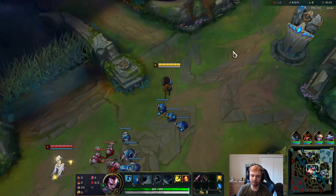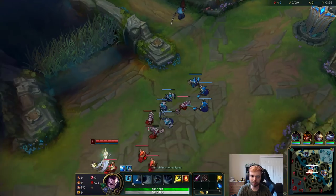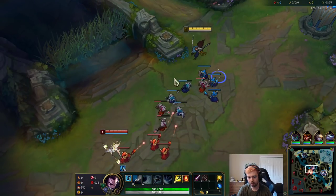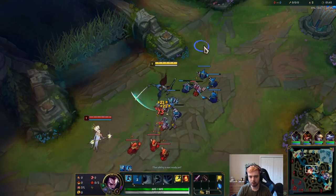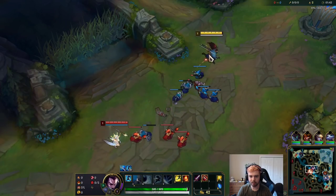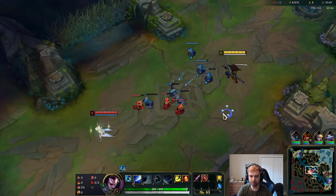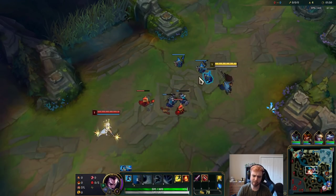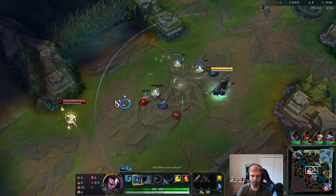I should probably get Q off of the raptors — I made a mistake there, maybe I still can but I don't know the angle. She's not even harassing, which is lucky for me. Yasuo level one doesn't have any gap close, so she should be looking for auto attacks when I step up — she doesn't have to play so far back.